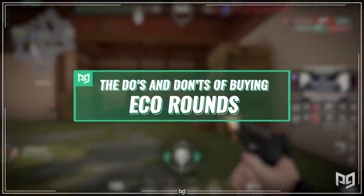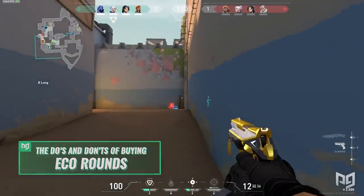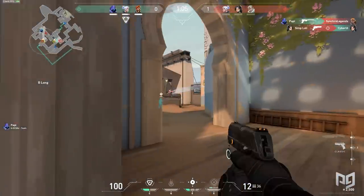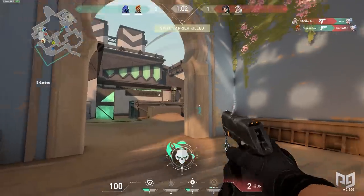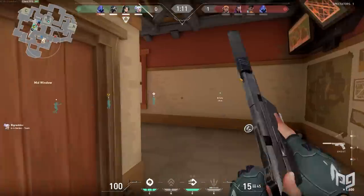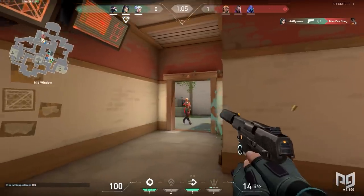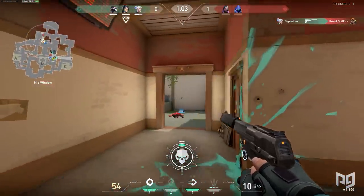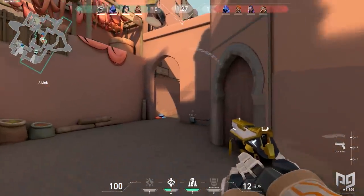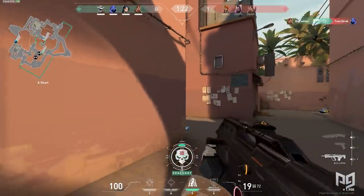So let's say you lost a pistol round and the whole team is sitting on around 2,000 credits — this round would be considered an economy round so that you can fully buy for the third round, the gun round. Depending on how much you received from kills or the spike, you might be able to afford something small. If your next round minimum is something like 5,000, you can probably afford to spend a little on either a ghost or a shorty to give you a better chance of getting kills. These kills give you 200 credits each, but what you're really looking for on ecos are ultimate stacks to build your ultimate faster for the future. Ultimates are really strong abilities that help you turn the game around.